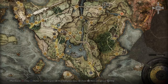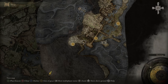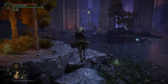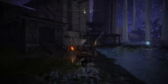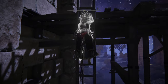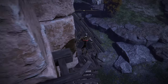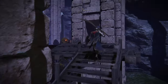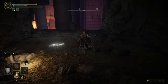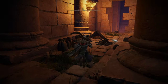Last but not least, if we move westward from the very beginning of the game, we can find the Siofra River Well. Take that, ride it underground, and then the second Site of Grace will be the River Bank. Spawn here and ride your horse to the middle of the area where you'll find some scaffolding. Climb that scaffolding, defeat the two enemies on the way, then drop down and follow the path into a hidden area. There you can find a secret vendor who has some of the cheapest Stonesword Keys in the game, and he also sells a larval tear for 3,000 runes — not a bad deal at all. So make sure you buy it up. You now have four, which is more than enough to start redistributing your attribute points.